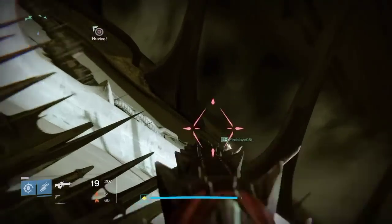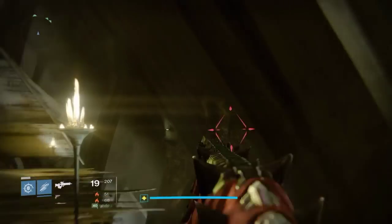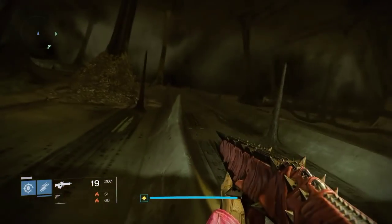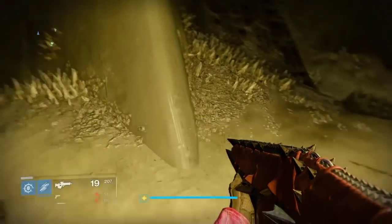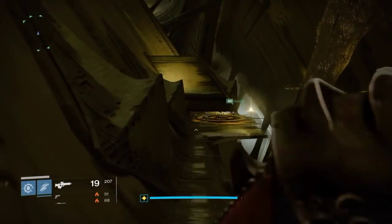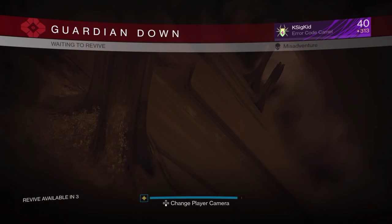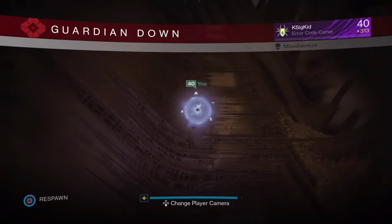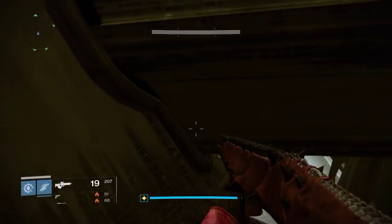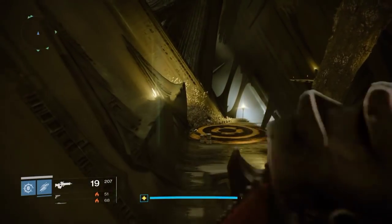If you enjoyed this video, smack that like button and subscribe to the channel. Now the two teammates that I'm highlighting right here are standing on spikes, and it's very important to note that because you want to split your team of six up to find these spikes that are all across the arena. They will glow whenever you get by them. The first two are right around the entrance, the next two are around the middle of the area, and the last two are towards the end.